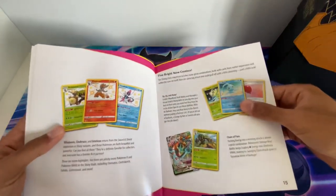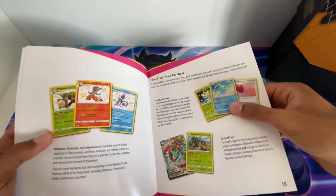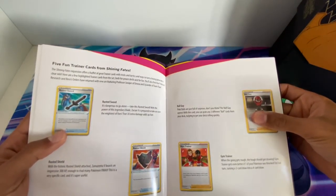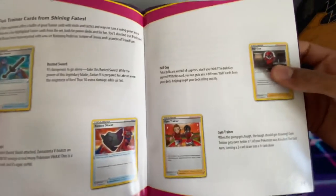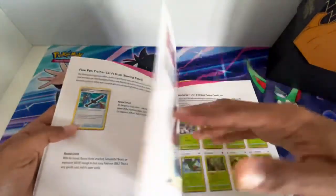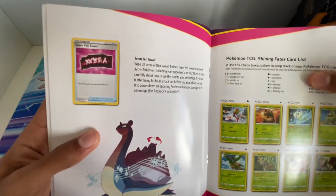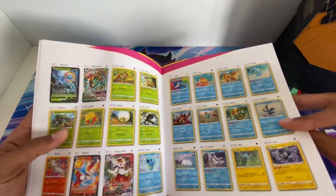I've got the Shining Alcremie, and then the five bright new combos: the Celebi and Venomoth Chain of Pain, seen that online. Five fun trainer cards - rusted sword and shield, gym trainers replacing coach trainers, as well as Ball Guy like Misty's Favor, and then Team Yell, because it actually heals damage. Then here's the guide of all the Pokemon.